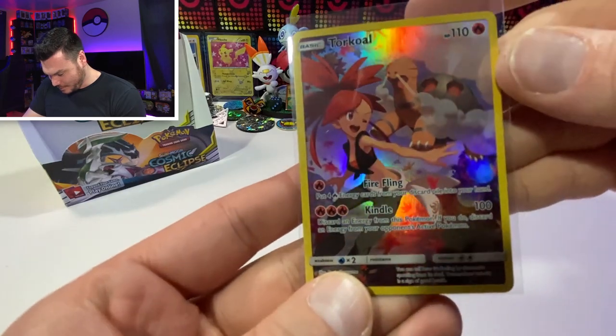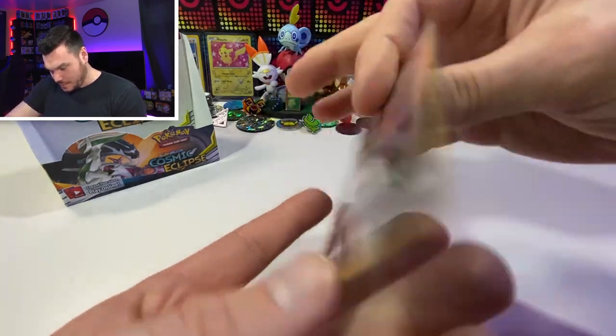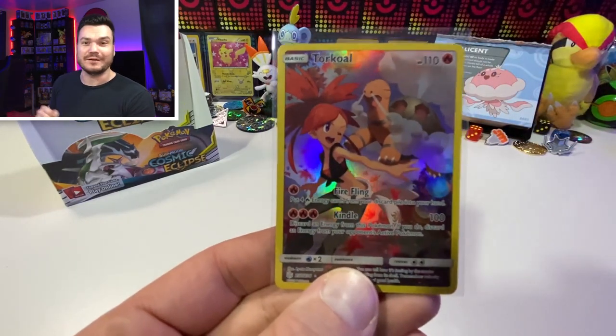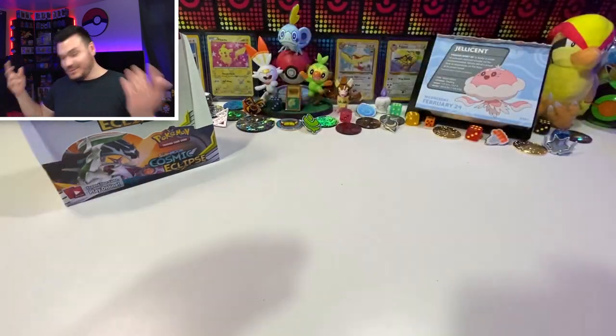I actually really like Flannery - I love Torkoal. She's Blaine's granddaughter, and Blaine is also a great trainer. I mostly just love the fire types. This was a win, guys! I'm gonna clean this up, get some stuff in sleeves, and we're gonna do a quick recap.